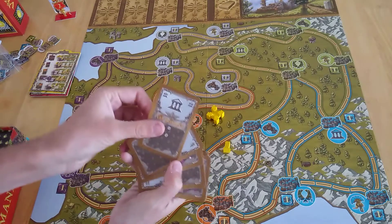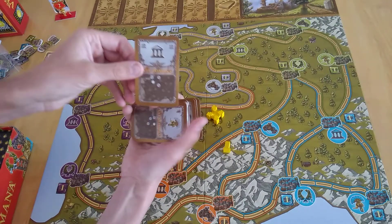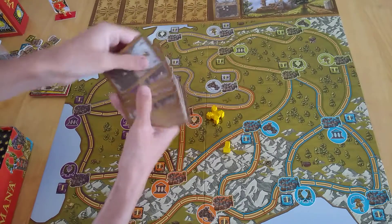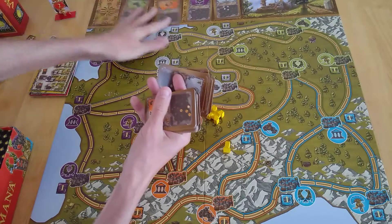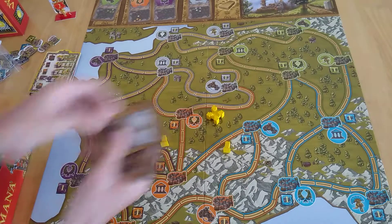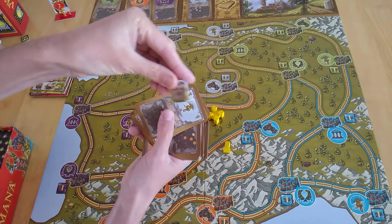You'll have cards of each different region, and you can see exactly where they go on the board. Just grab some of the different colours - it's random anyway - so you can see the variety. You set up four cards in the display, and this area is basically where you place the road completion markers.